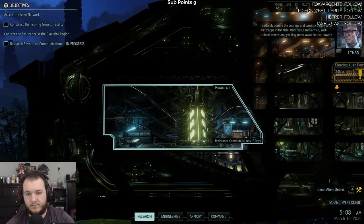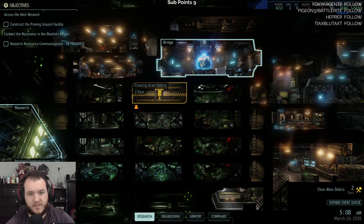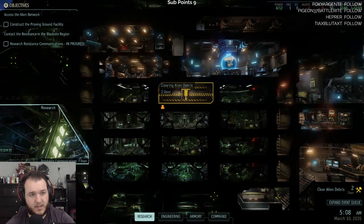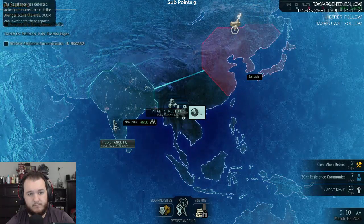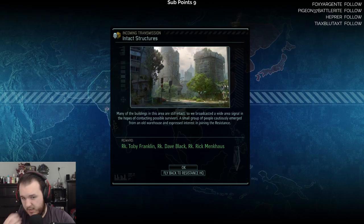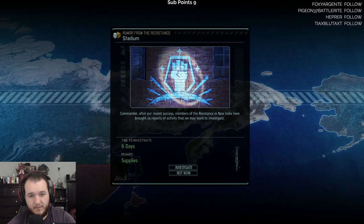Yeah, we should probably do the distance communications research. I'll notify you as soon as the report is available. I certainly admire the courage and tenacity displayed by our troops in the field — they face a well-armed, well-trained enemy and yet they never waver in their loyalty to the cause. Construct proving ground facility. Contact resistance, research resistance communications in progress — okay good. Go to the bridge. New soldier acquired — nice, hey, nice. We needed them, commander.